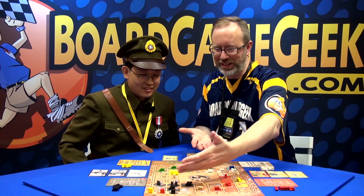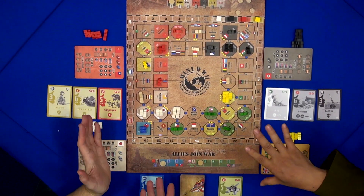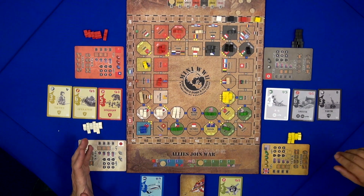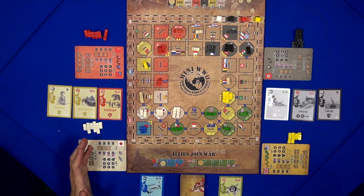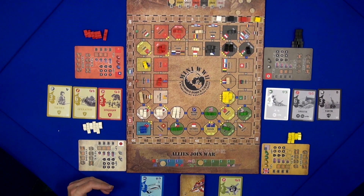We have the world transformed into this grid. So this is a map from the North Pole. Mini World War II is a strategy war game for two to four players within two hours, so it is an easy to play war game.